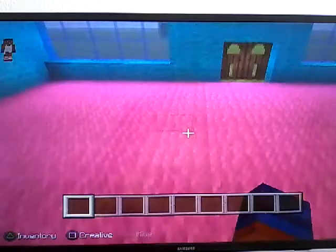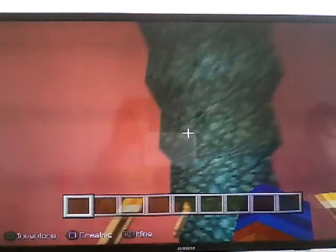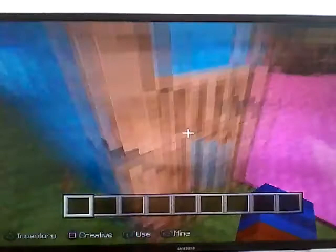We have a secret spot for hide and seek right under our staircase. We can hide in here and then click the button to get out. You can't see the lights room yet — that's next. Okay, let's go back upstairs.